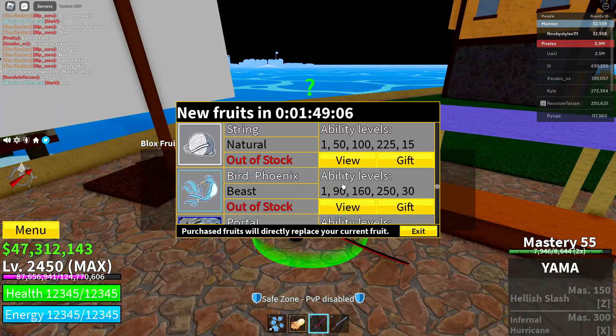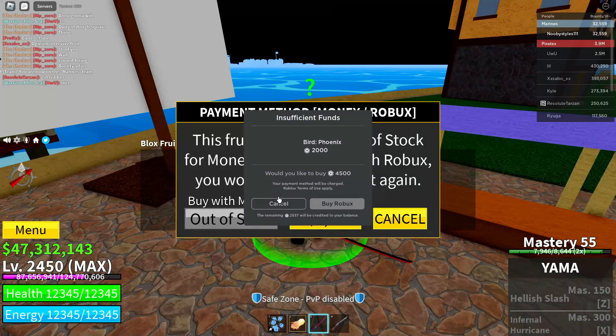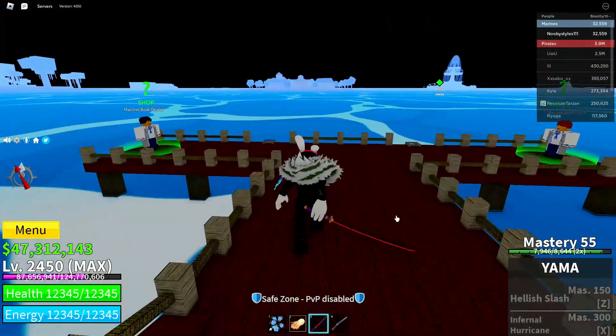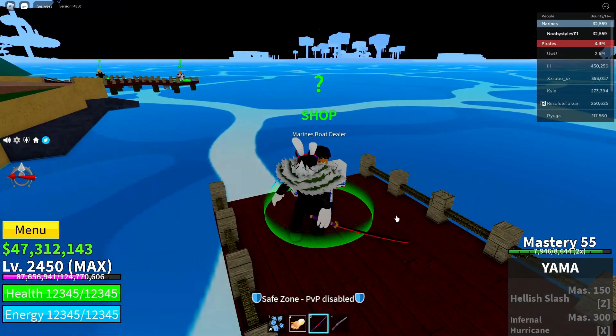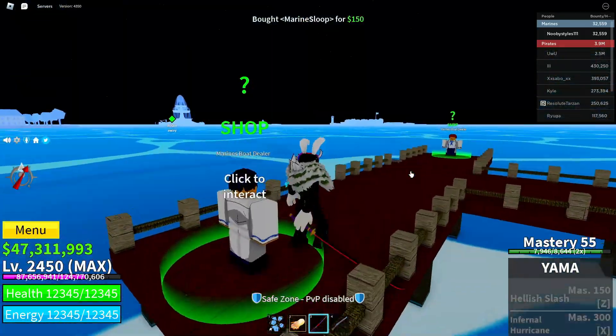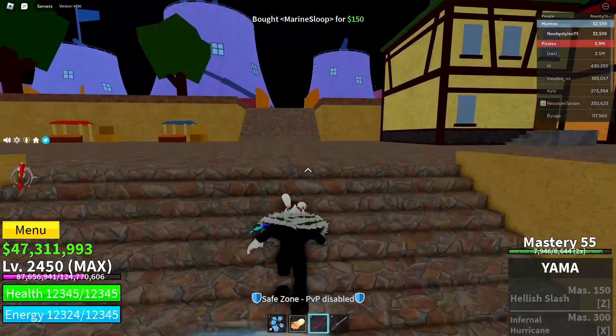After you do that, go ahead and go over to the Blox Fruits dealer, click on him, click continue, go over to the Phoenix fruit again, and click on the same thing we did earlier. Now after you've done that, go into the marine boat dealers and get yourself the same boat that you got in the Power Starter island.